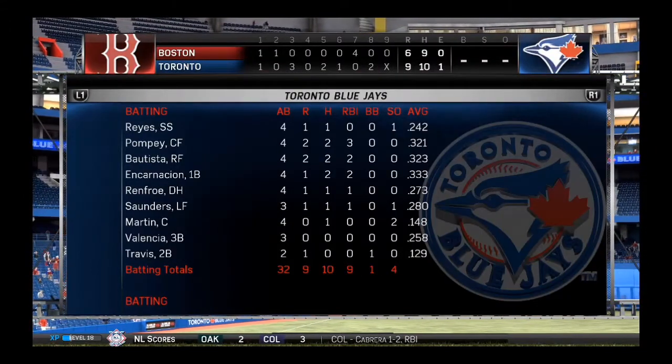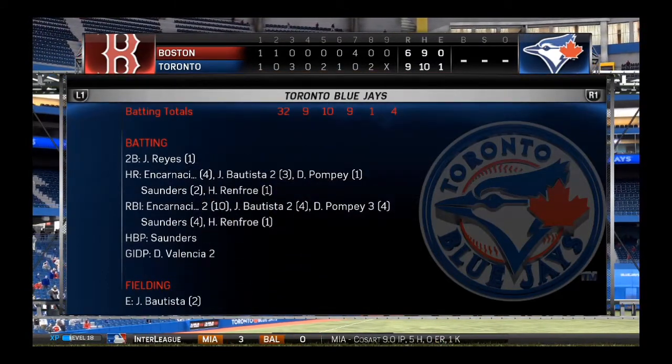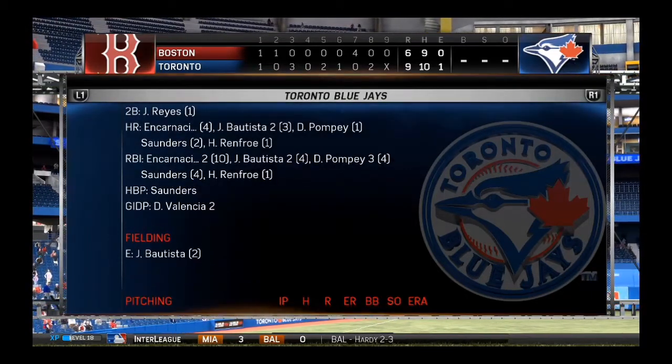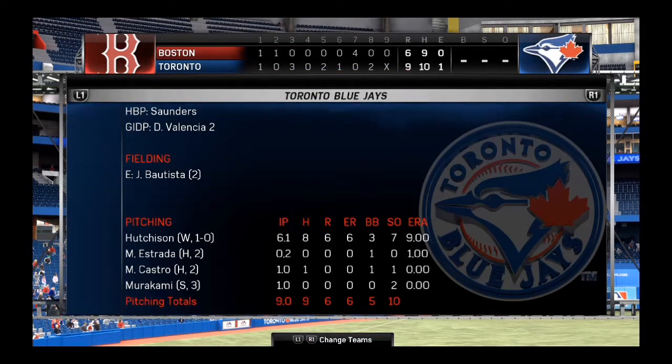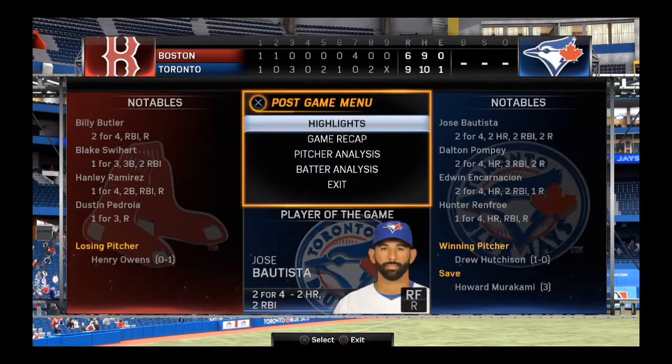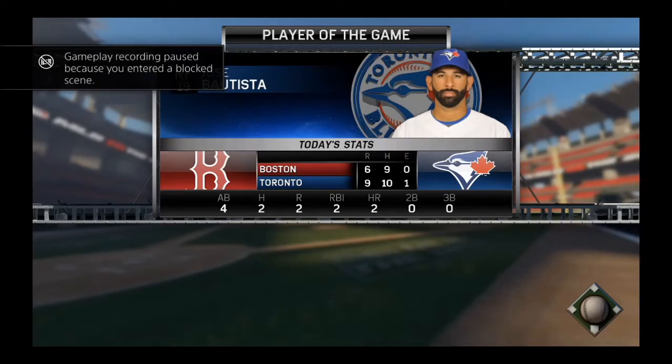Looking at the game recap: everybody but Valencia and Travis had hits, though Travis had a few walks. Saunders got hit by a pitch, Pompey had three RBIs — awesome. Hutchison got blown up for six earned runs, which is rough. Estrada had a hold allowing one earned run, Castro tightened things up, and Howard Murakami finished it off for his third save of the year — 10 strikeouts total. Jose Bautista is your player of the game.